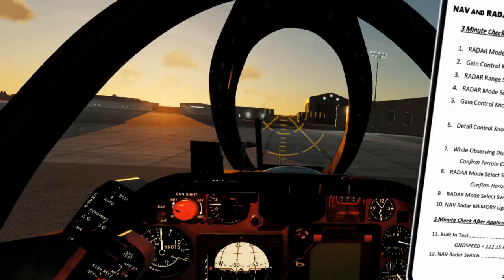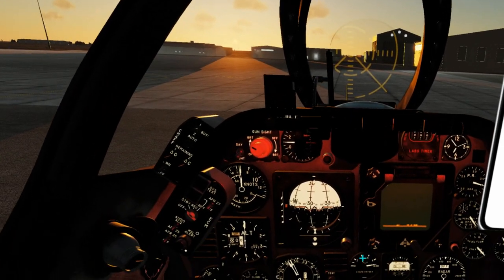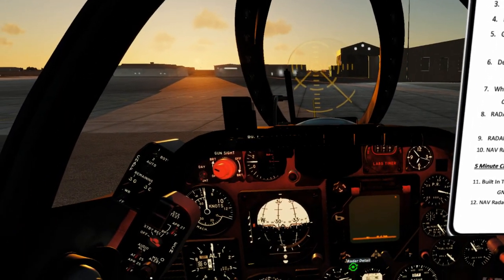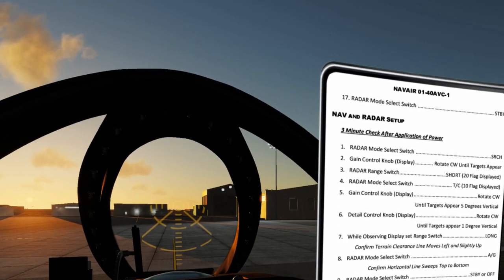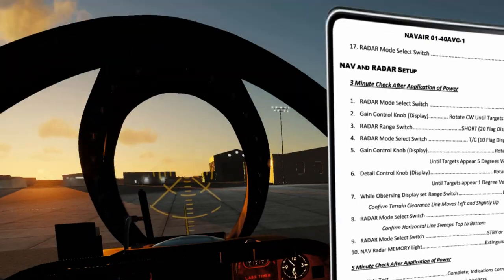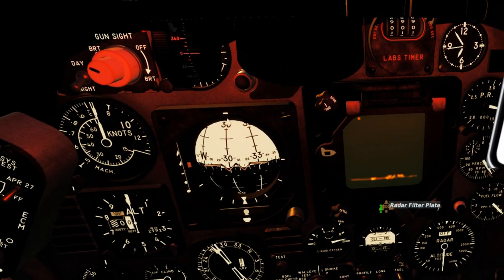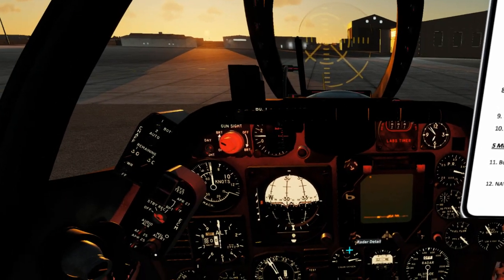We're okay for the radar now, so starting the three-minute check. Setting the radar mode to search. Gain control — the small knob — we go clockwise. We've got targets, and if we come all the way out, we can still see targets, so we'll leave that there. The range switch we want to check is short, and it is. Mode select switch we're going to change to terrain clearance — we'll see the flag has changed to 10. We rotate the gain knob again, and the detail knob is the outer one.